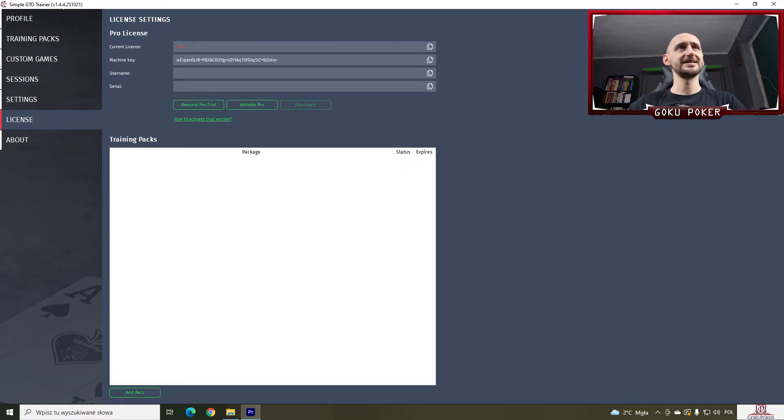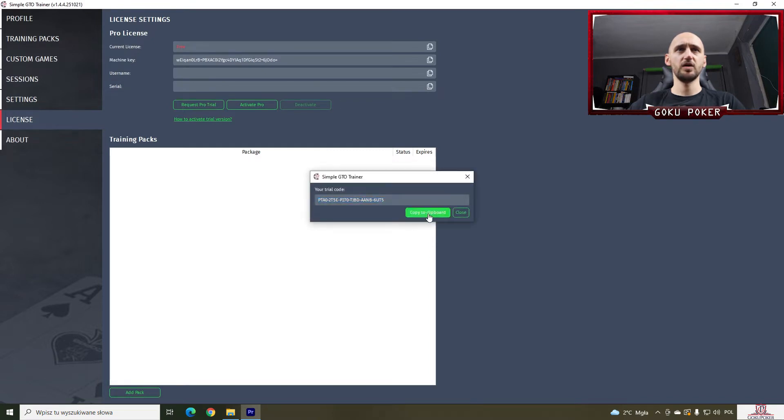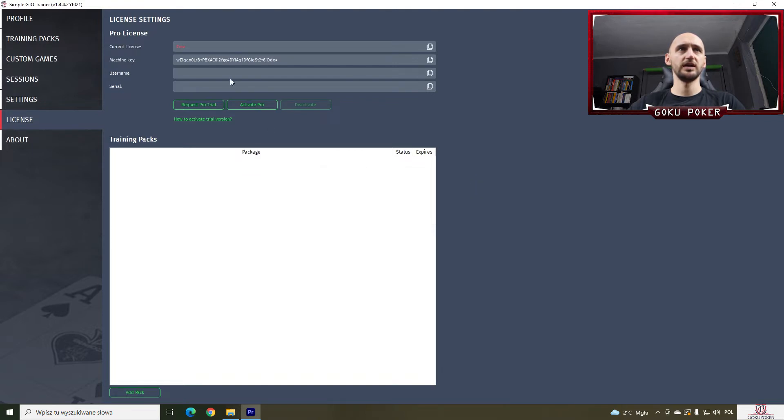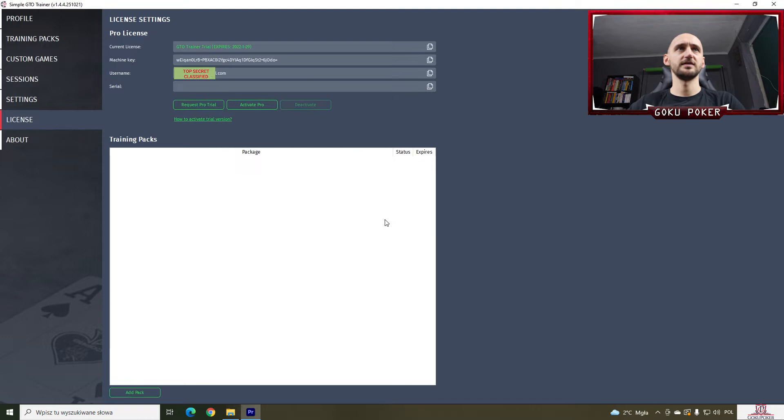Once you install this and set up an account, you'll be able to open it on your desktop. In the license tab you'll be able to click Request Pro Trial, confirm, and copy the trial code to clipboard. Then click Activate Pro, enter the code, click Apply, and hopefully we'll be able to use the Pro version. Yes, we have a success — that's great!